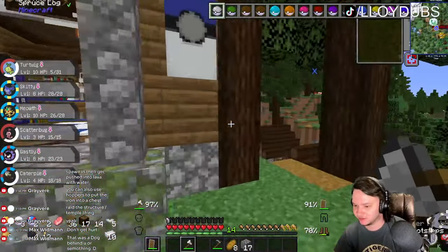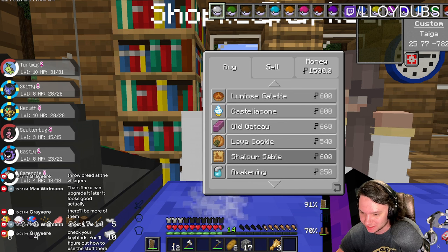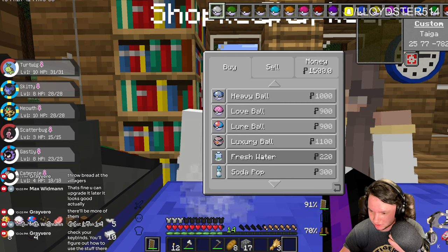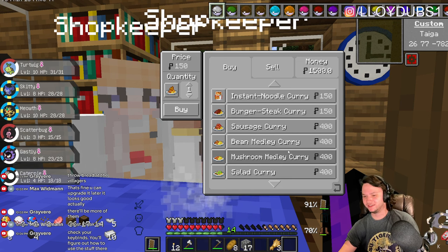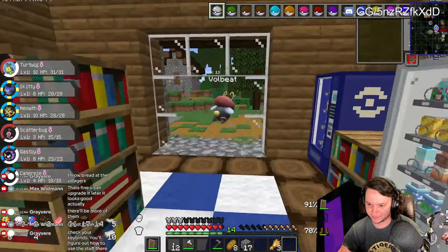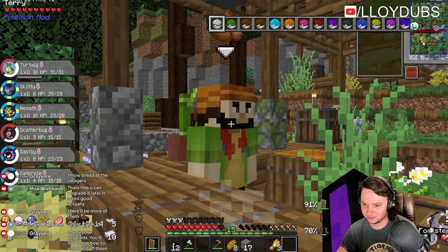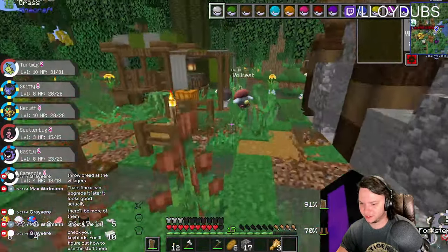There's gotta be Apricorns somewhere in here in the village. 1,500? Oh my gosh that was huge. I can't buy Apricorns. I don't want curry - you're selling me food? There's gotta be some other guys that sell stuff. Purloin - nice. Is there not an Apricorn shopkeeper? I'll just get a bunch of Apricorns off-stream.